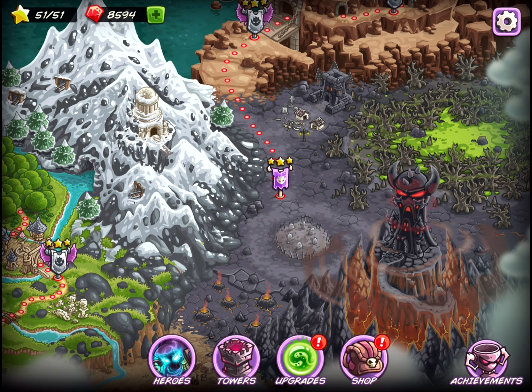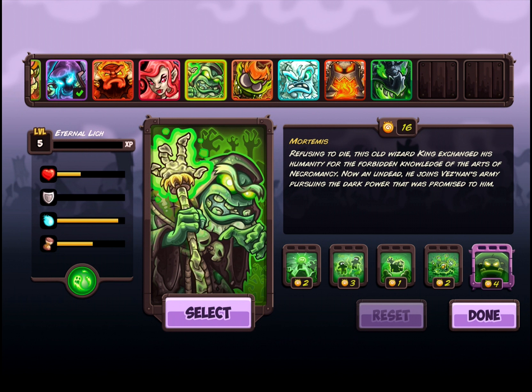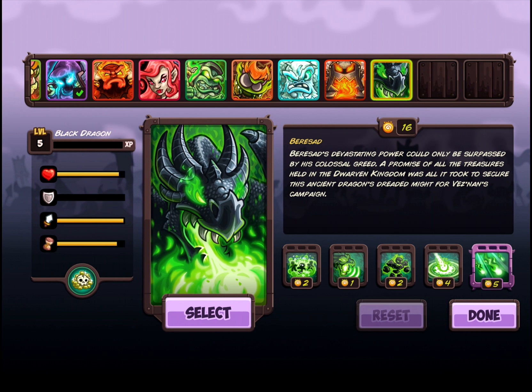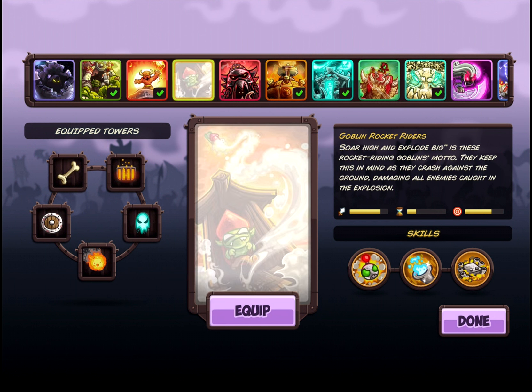Starting off, we've got Heroes, Towers, the Tech Tree, and the items you can get. As far as Heroes go, there are three free Heroes that you can normally use in the game, and then there's six paid Heroes on top of that. So there's a lot of content you can unlock by paying on top of the $5 you already have.